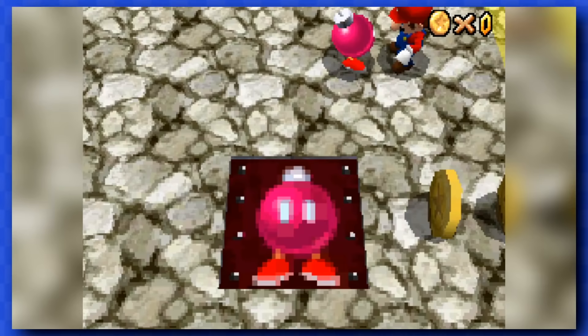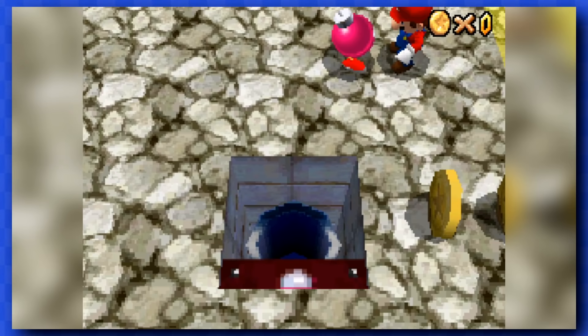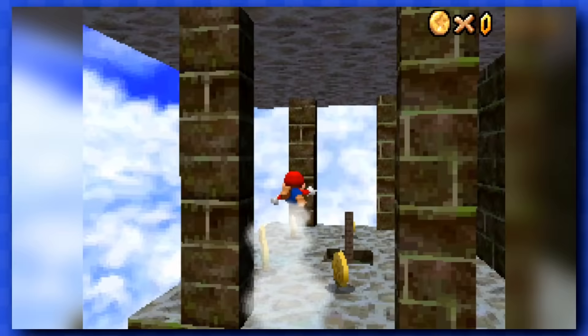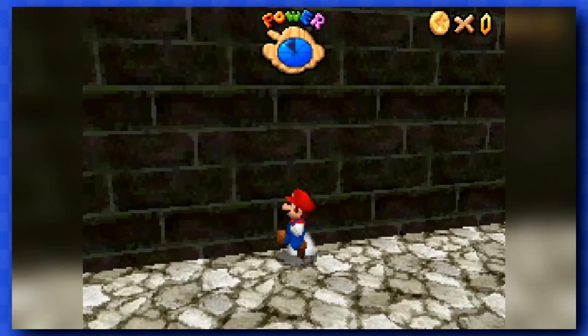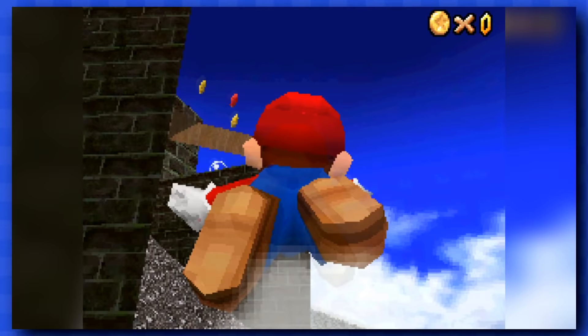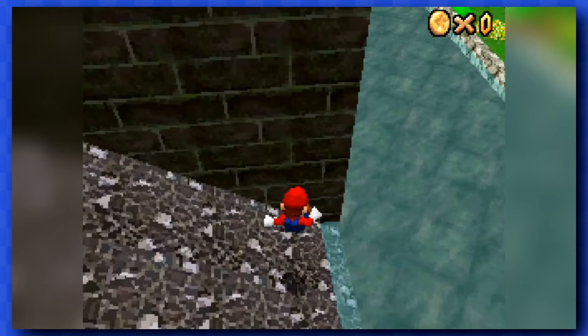To get the next star, you're typically meant to use this cannon to blast yourself onto that platform, and since it's full of evil yucky coins, I strongly advise against that. Thankfully, a good old wall jump will do the trick just fine. Finally, I got my fourth star from this level by blasting away the wall using the cannon. Yeah, that one is easy.